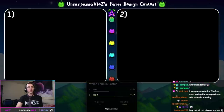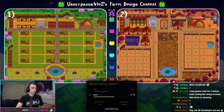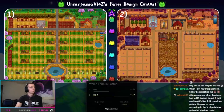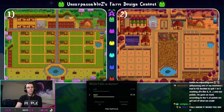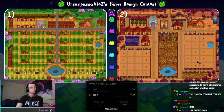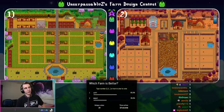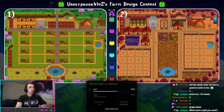Our final round of 32 contestants. On the right, we have Duck World — all I'm going to say is there are 16 coops right here and they are all filled to the brim with ducks. On the left is The Great Plains — they made space for all the crops but didn't plant any, and in the middle there's a huge area for their animals to vibe. We'll call it right there: Duck World moves on. Thank you to Mickey for submitting The Great Plains.